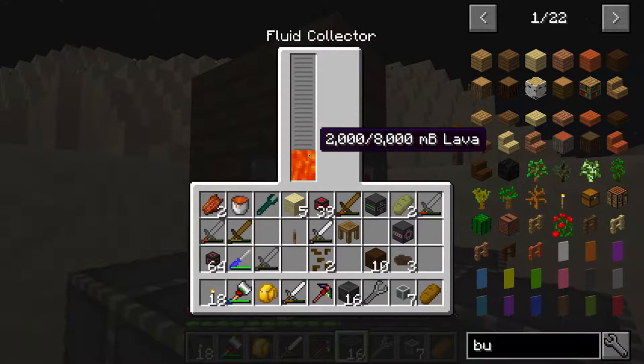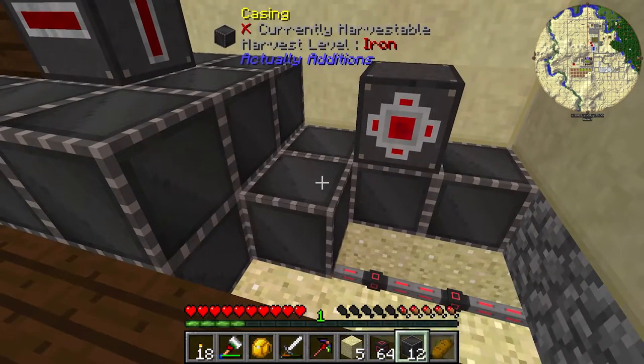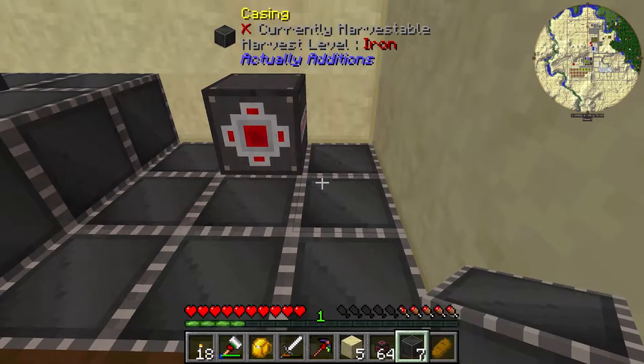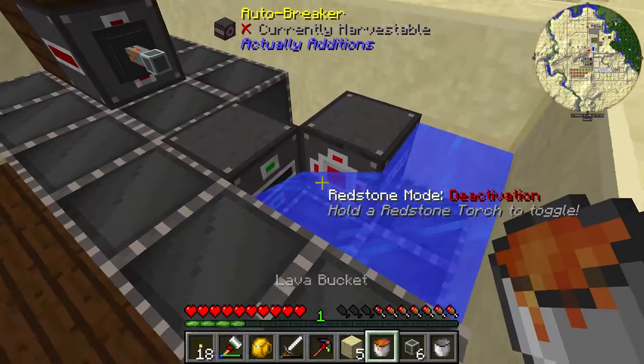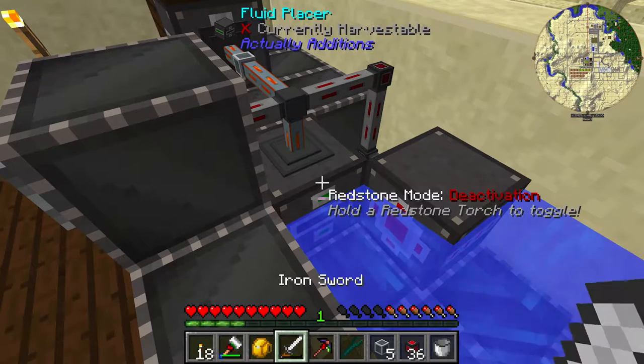I will warn you, having run this system for a little bit since I made this recording — this is an enormous power hog. You'll notice I put a switch on it, which is nice, but I would also recommend in the auto breaker putting in some extra blocks like planks of wood to clog up some of the slots so that it's not literally trying to fill it with stacks just in case.